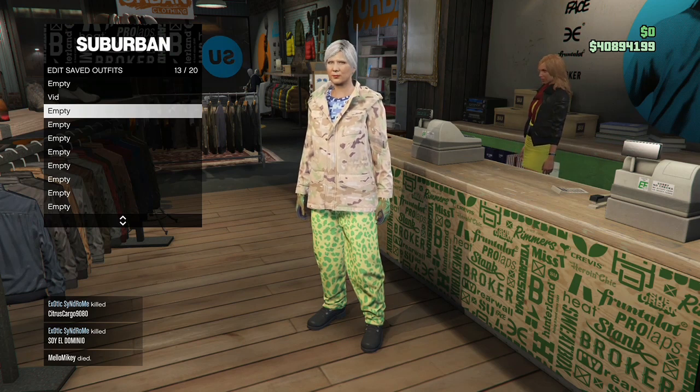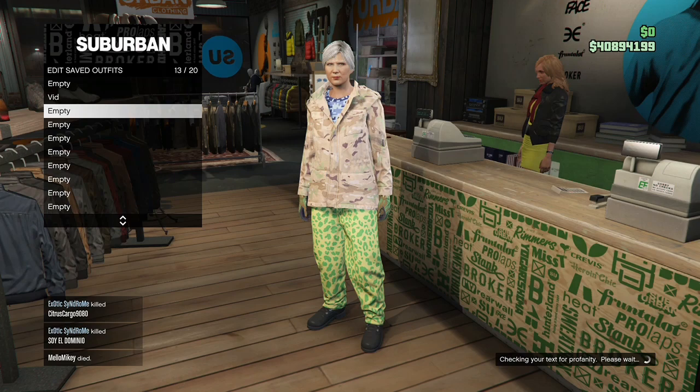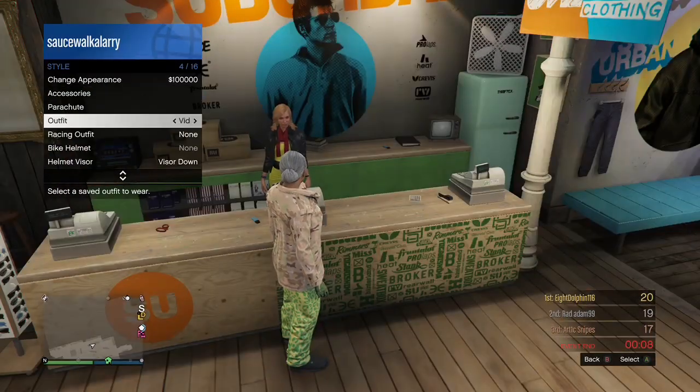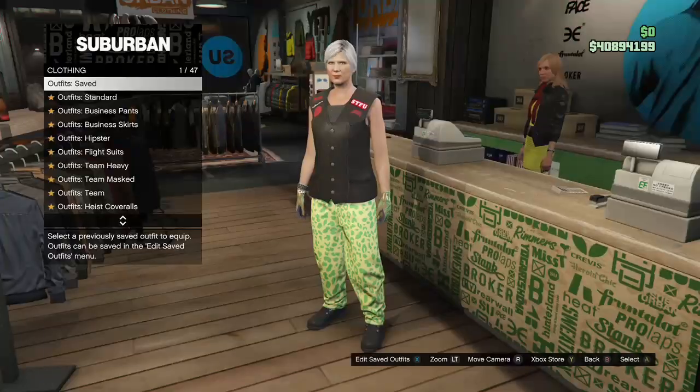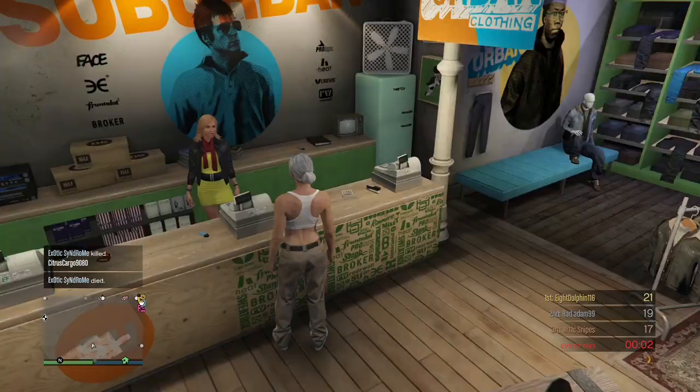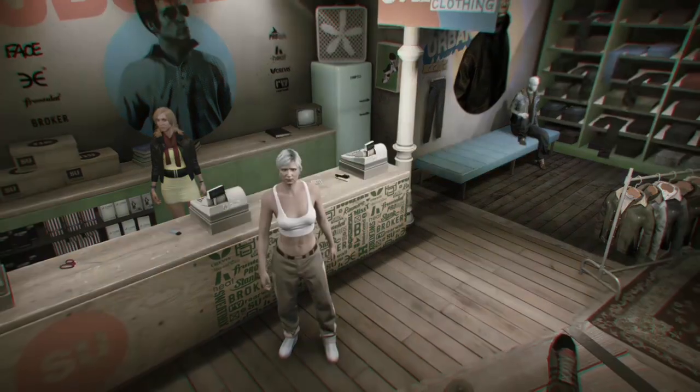After you save it, back out and equip the first outfit by opening your interaction menu. Then hit right on the D-pad, go back to the store lady, go to Standard Outfit, and buy the Chica outfit. After that, hit pause, go to Online, and go into Creator.